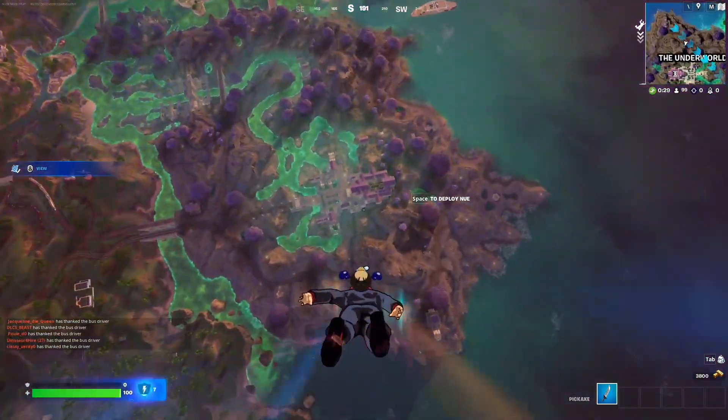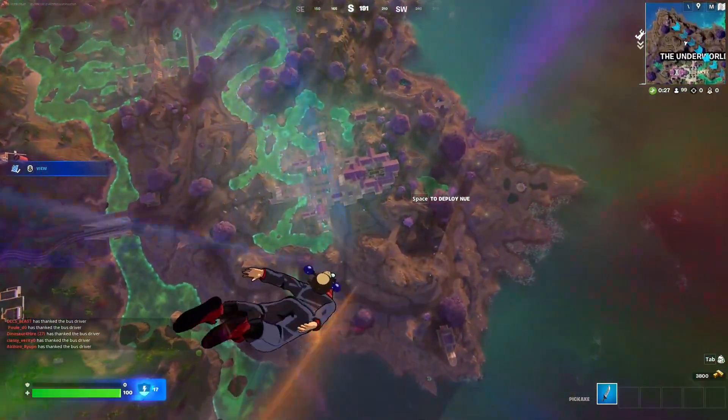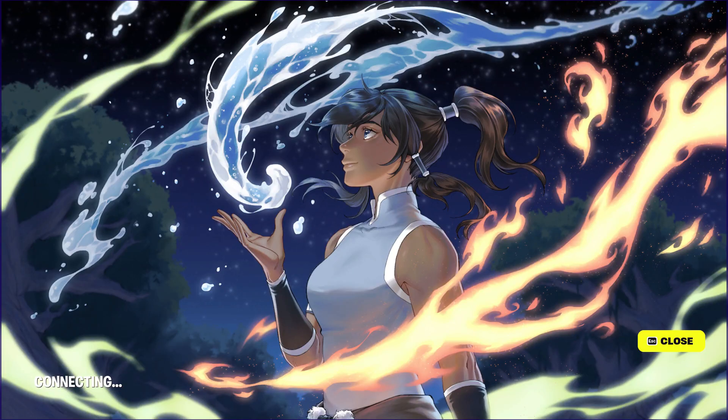For this Korra quest, you need to eliminate an opponent while having under 50 HP. Once you do that, you will unlock the balanced Korra loading screen, which is going to look something like this.